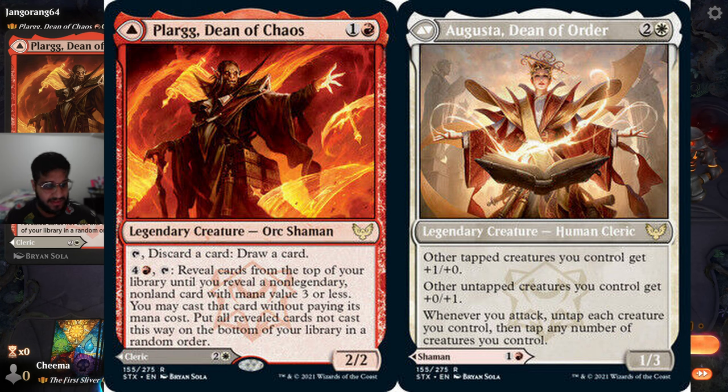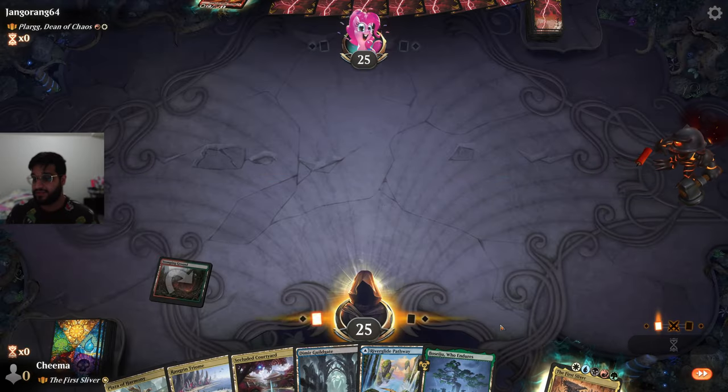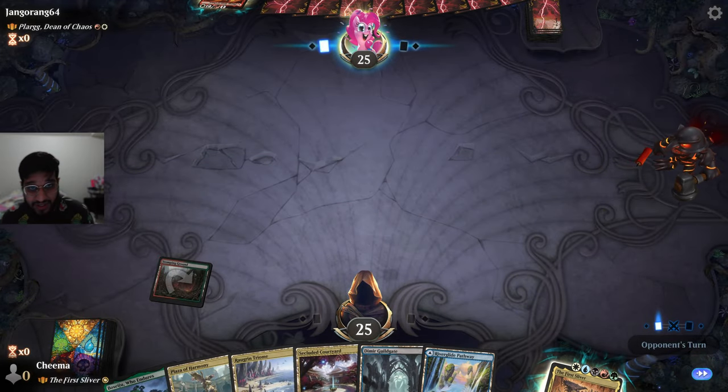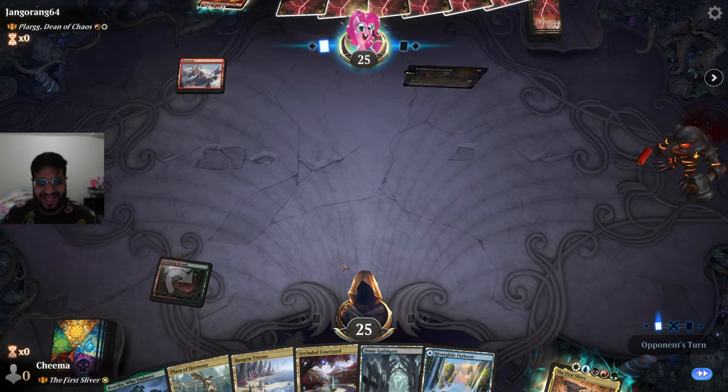And the back side: other tapped creatures you control get +1/+0. Other tapped creatures you control get +0/+1. Whenever you attack, untap each creature you control, then tap any number of creatures you control. Alright, that was too much reading for me — especially because we're not even going to pay attention to what it does, since we're playing a single player game on this side.